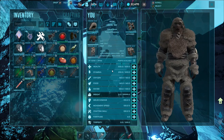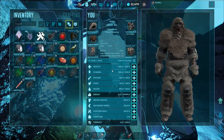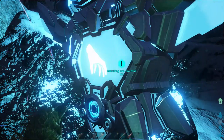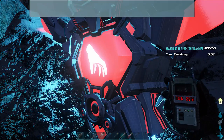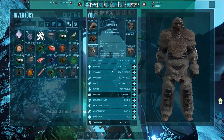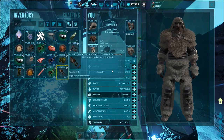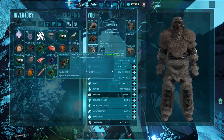For this search mission, you're going to get Procoptodon Saddles, Plesiosaur Saddles, Goggles, and Scuba Diving Gear. I really do wish they would give complete sets — like a complete set of Ghillie or complete set of Scuba for each style mission. I think that would work a lot better than the current random loot pools with maybe only three guaranteed items.